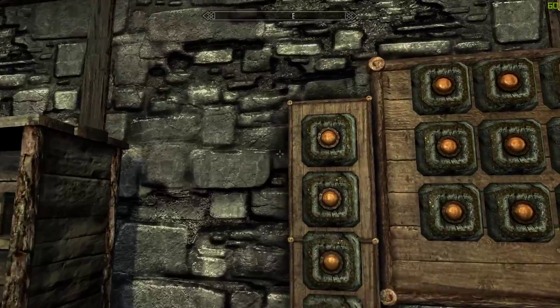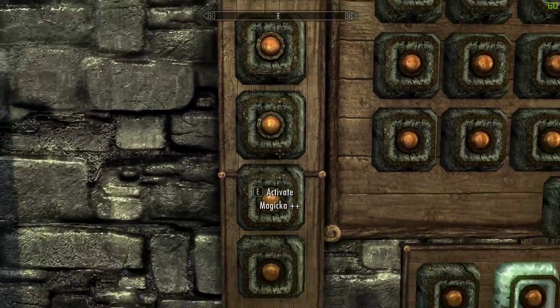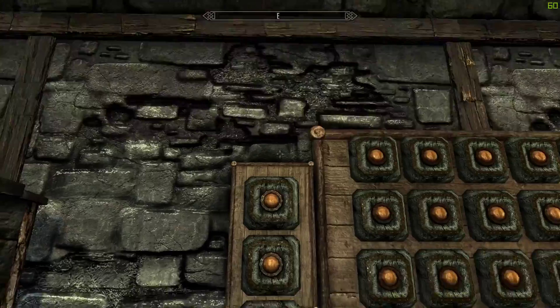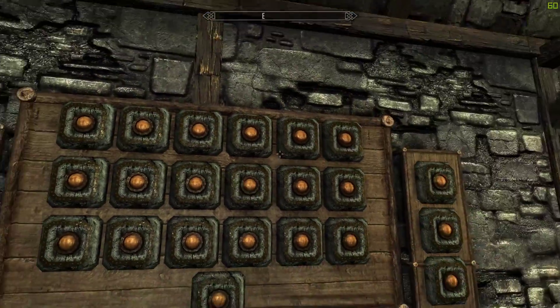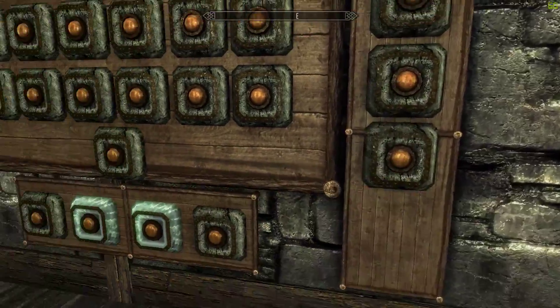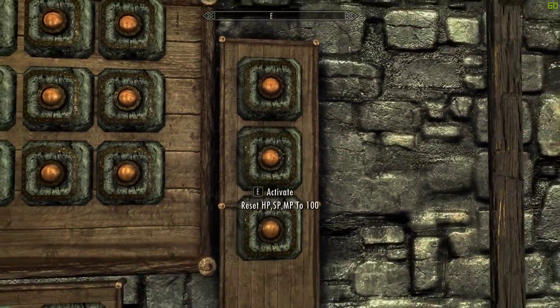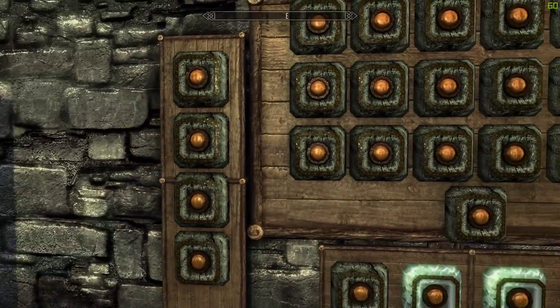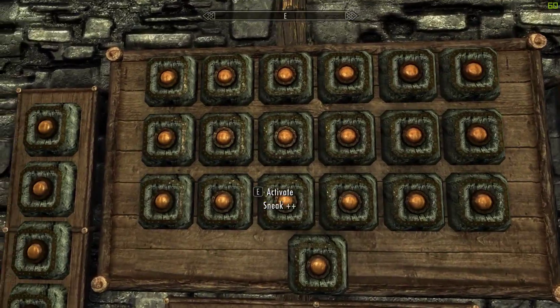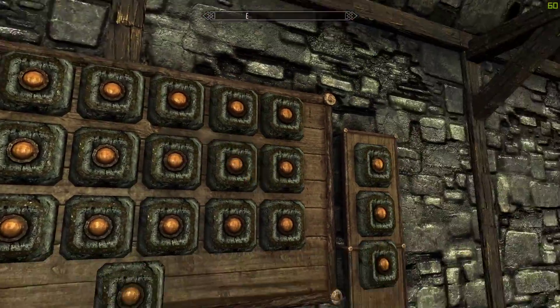Advanced Skill does not affect most of the things on this wall. Most of the things on these panels — the health, the magic, and whatnot — it only affects the skills. I wouldn't really know what's going to happen when you press those buttons with Advanced Skill — it's probably going to do some random stuff. So yeah, Advanced Skill just affects the skills.